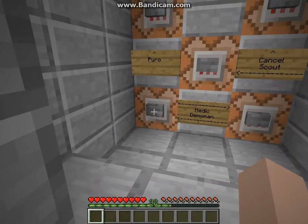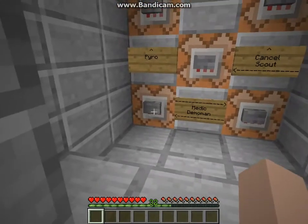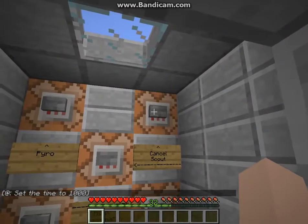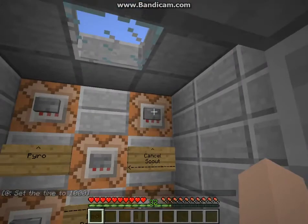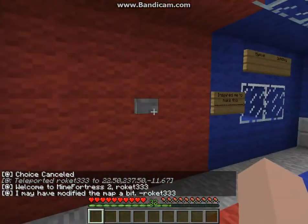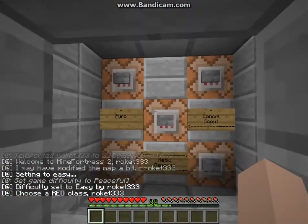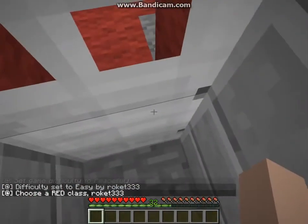Demoman is kind of like the one from Sethbling and Hypixel's TF2 maps. It has four stacks of Instant Damage potions and a Knockback 4 sword. There's also a Cancel button that theirs didn't have — it'll cancel your choice. And this button is just to set the difficulty to Peaceful.